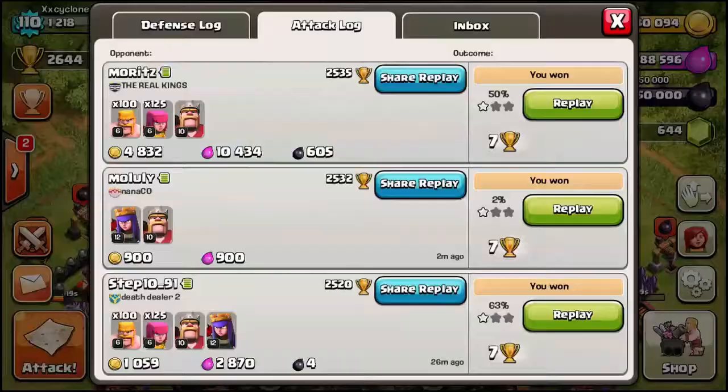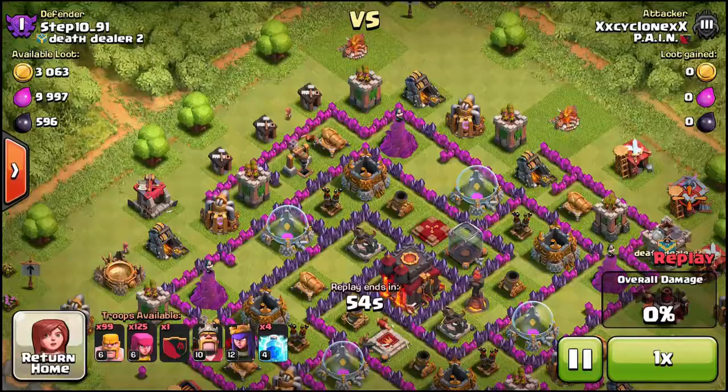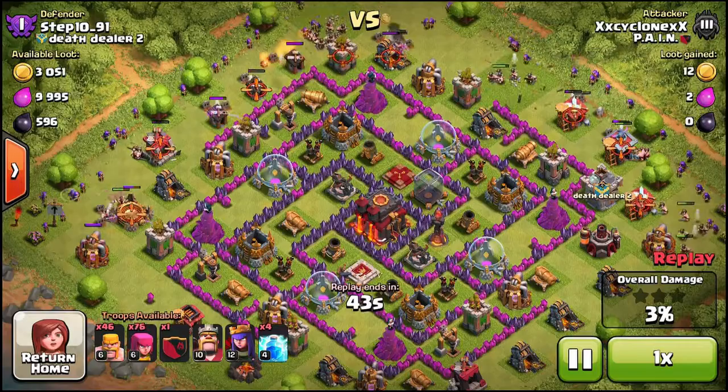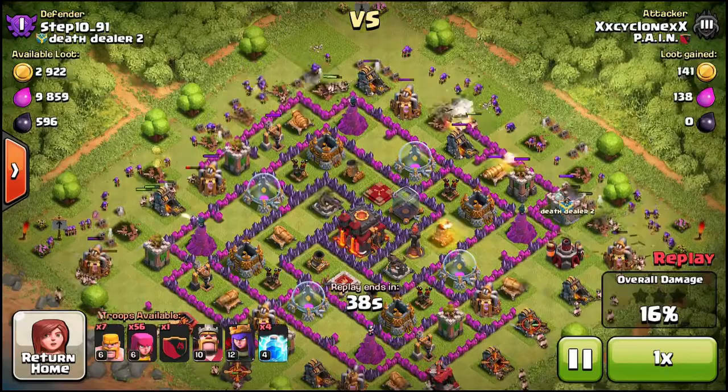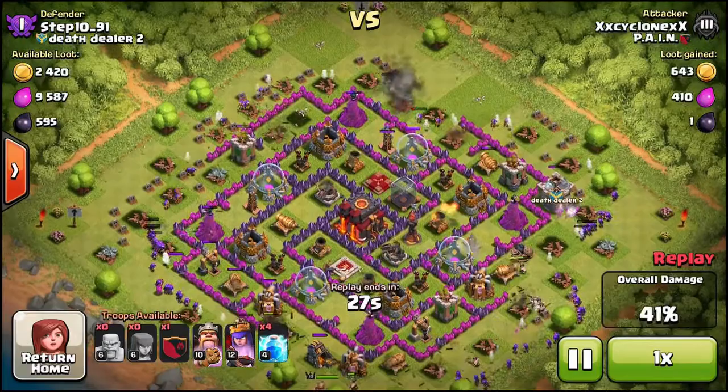I'm gonna show my attack logs now — I have some good ones. This one's from Steph and I'm gonna be attacking with barch obviously. I didn't need to check for giant bombs because he has a bunch of holes in the middle of his base, so I'm expecting teslas and giant bombs in there — that's obviously why he has the gaps. I checked for the clan castle already and there's nothing in there so I can go all out. Also, what I like to do especially in Masters: if there's no king and queen, or if they're more to the middle of the base, that's a really good sign to attack them — it'll increase your chances.